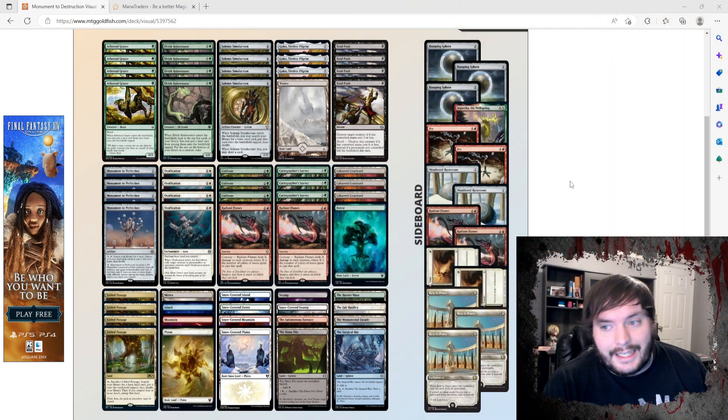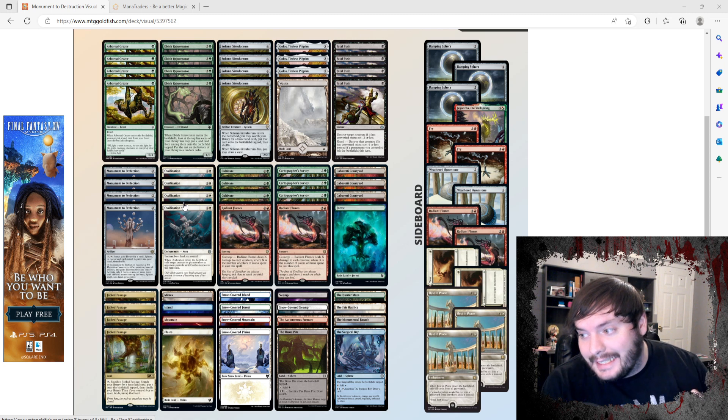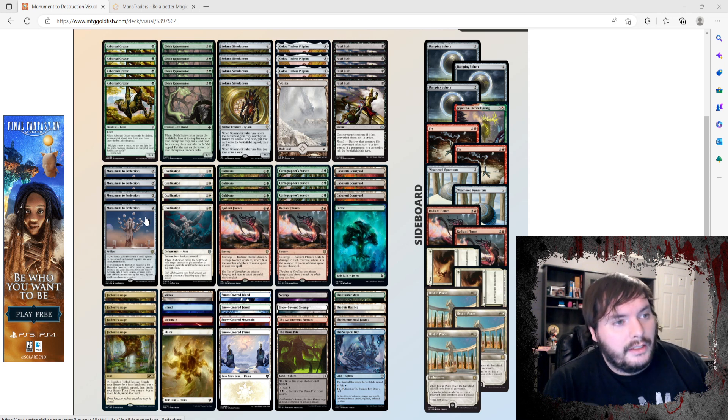All right, so this is our deck list. We have four Monuments to Perfection, and we are trying out four brand new Obfuscations because we are playing essentially two of each basic — one snow, one basic — so that should help the deck get to nine or more with Monument to Perfection and actually combo off with it. We have Golos as a way to get card advantage and it ramps us.